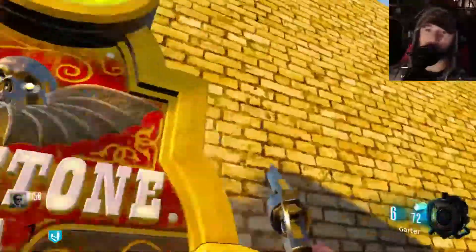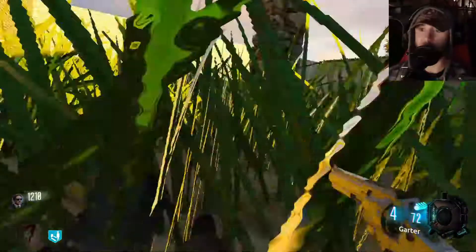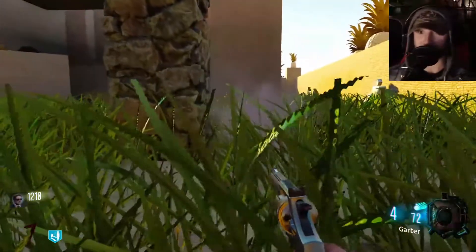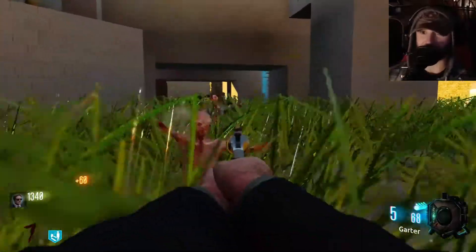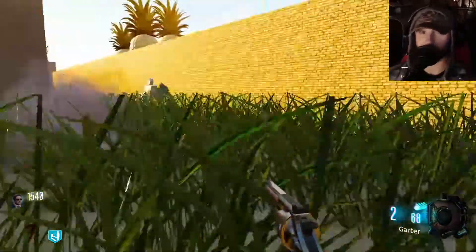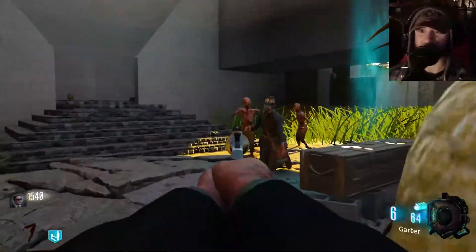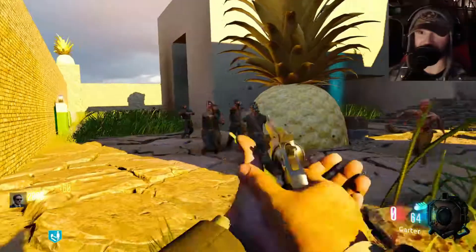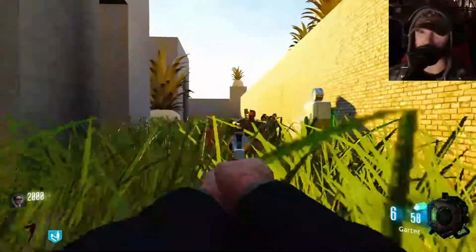With an Egyptian theme, there could be hidden doors and tombs - that might be what the pineapple thing is about, unlocking hidden areas. My accuracy isn't trash, it's just this weapon's animation throws off your aim. The character is using double action - you can pull the trigger but it has a very heavy trigger pull, making it less accurate.